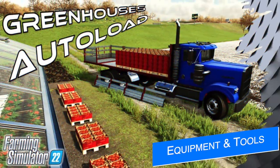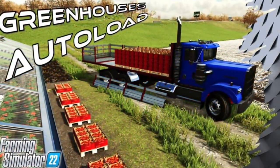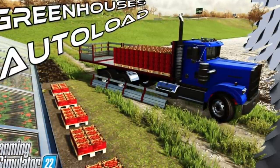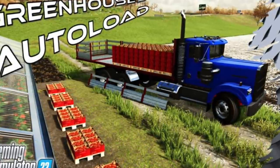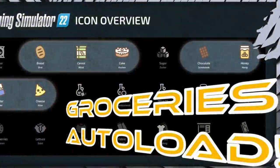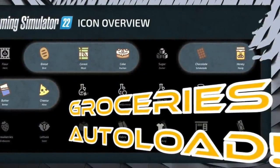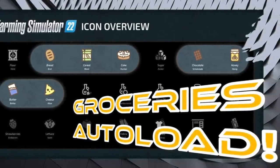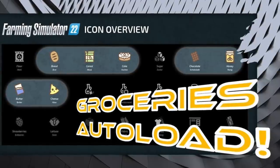82 Studio is working on an auto loading X2 attachment for the Telex Phoenix, which is also getting some new sounds. There are going to be a few different versions of this — one for tomatoes, lettuce, and greenhouse stuff; another for consumables and groceries; another for products like wood stacks and miscellaneous items; and versions for pallets and bales. This is going to help so many players since it's going to be for all platforms. You can watch David modding this live on his YouTube channel — his next public live stream is this Wednesday at 5 PM Eastern.